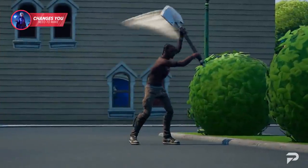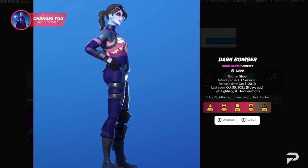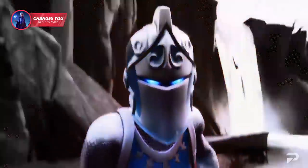Fortnite skins can also be adopted by pros as their signature skin. One example of this is Dark Bomber — Faye Sway uses this skin frequently for his YouTube thumbnails and as his player model in-game, and it has become a signature skin throughout most of his social media.